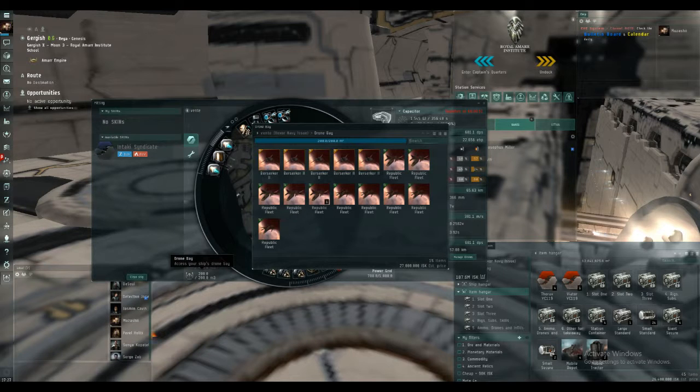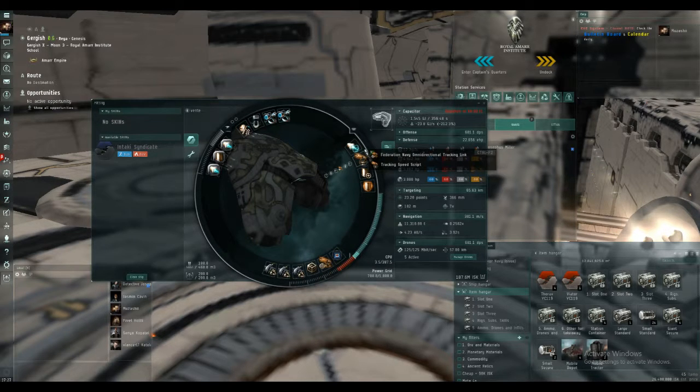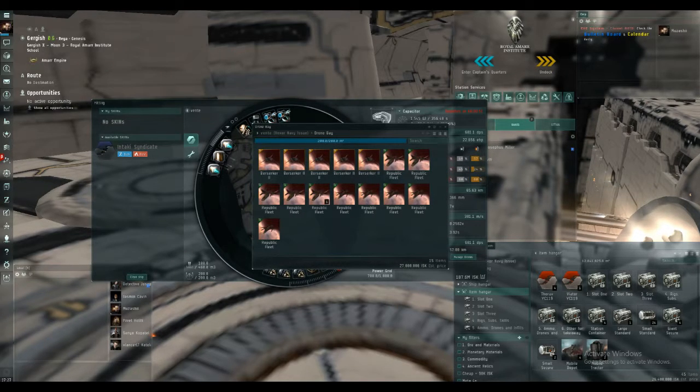In terms of drones, we've got Republic Fleet Warriors which aren't actually used much — I'll go into that in a bit. What's mainly used are the Republic Fleet Valkyries, because they have increased tracking over and above standard tech 2s and a lot more tank as well. Then we've got the main damage drones — tech 2 heavies for the cruisers and battlecruiser in the sites. Because the tracking is so great on the Vexor Navy Issue with the tracking enhancer and Federation Navy omnidirectional tracking link, it's actually faster to get through the first frigate wave using the medium drones rather than the Warriors. The Warriors are there just for backup.